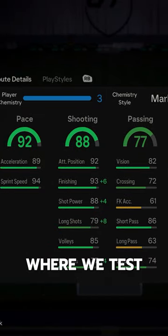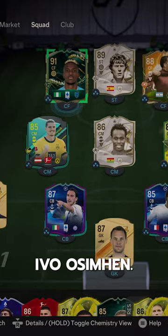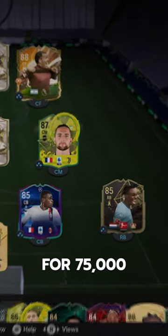Welcome to Baller or Bust, where we test FIFA cards so you don't have to. We've got Evode Osimen, acquired via Evolutions for 75,000 coins.